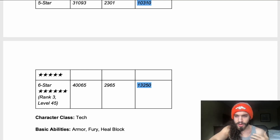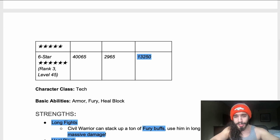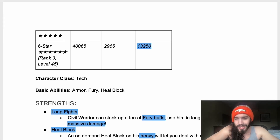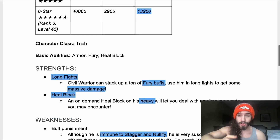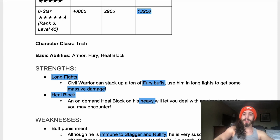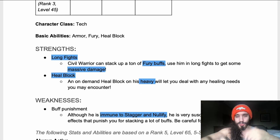Basic abilities: armor, fury, heal block — just like always, except now we have fury too. It's a very simple update but incredibly effective; sometimes it just takes the littlest tweak to make a really great champion. His strength is long fights — seriously, that's where this guy shines. Civil Warrior can stack a ton of fury buffs. Use him in long fights to get massive damage. Heal block on demand via heavy attack lets you deal with any healing you encounter.